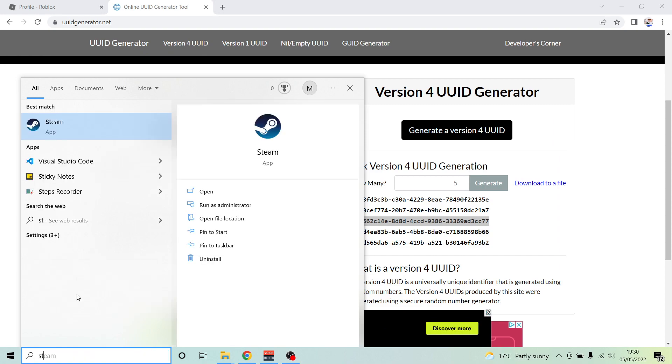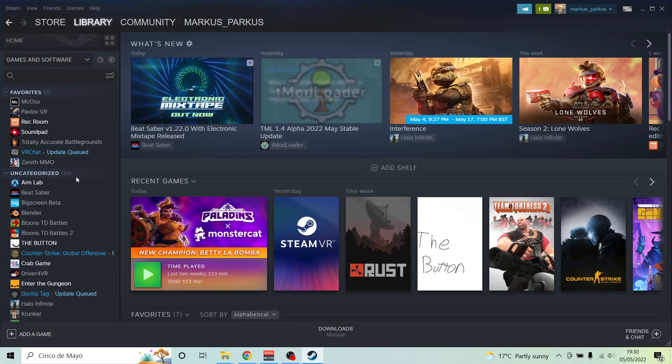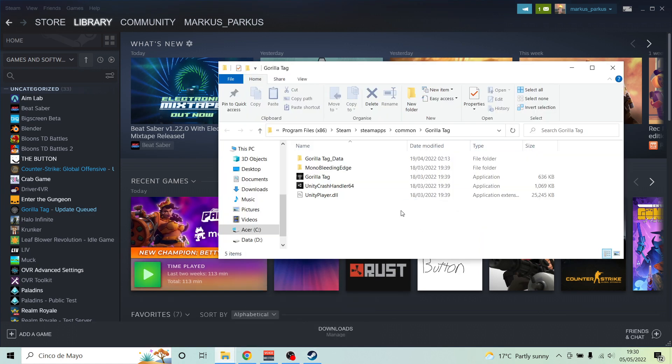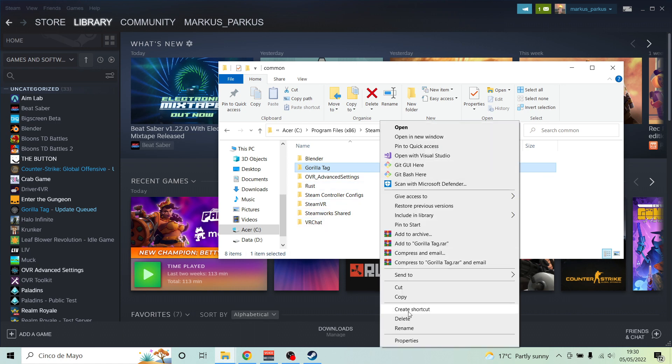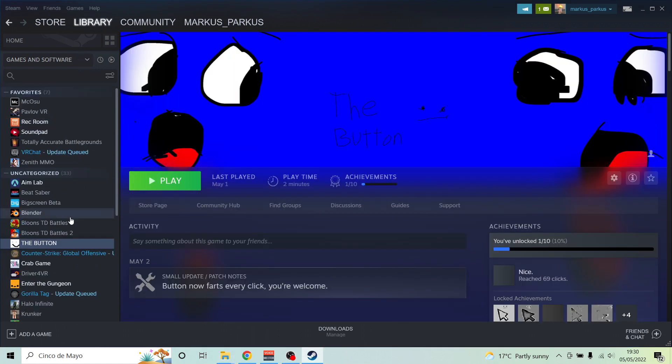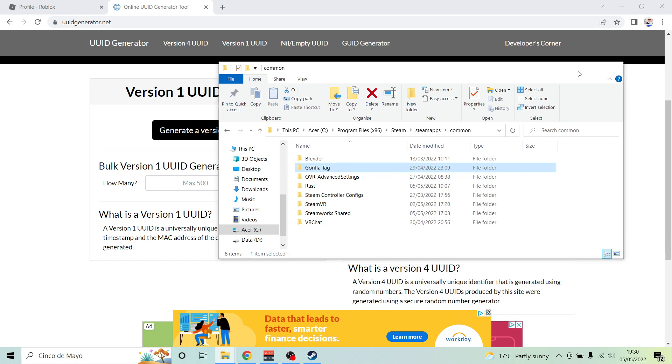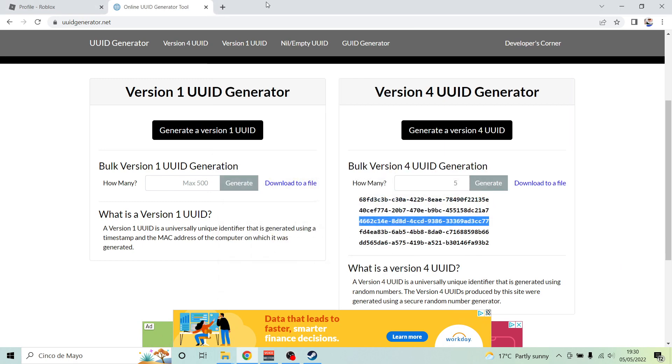Then, Steam — browse local files. Open this up, Gorilla Tag. Delete this, get rid of it from your library. Manage, remove from this account. Then make a new Steam account. If you run Oculus, you don't need a new Oculus account for it, because the developer doesn't sniff out your Oculus, but he does your Steam.